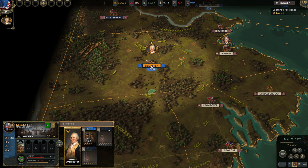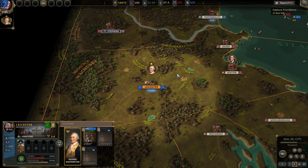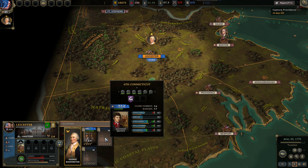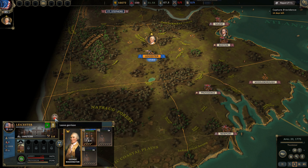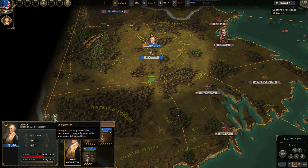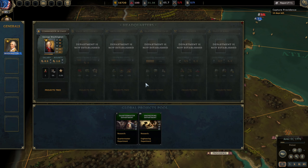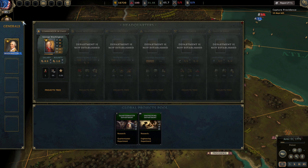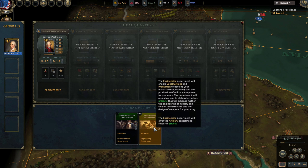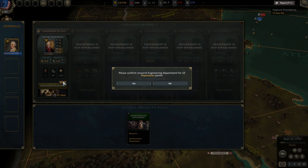I've got access to the headquarters now, so I don't actually need to take Providence yet. What you can do is spend reputation to do these research projects quicker — and these first ones that you get are quite important to get done as fast as possible, so that's what we're going to do. This division looks full, so let's bring him out. Can I create another division yet?